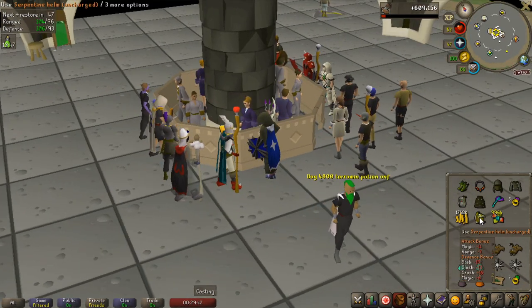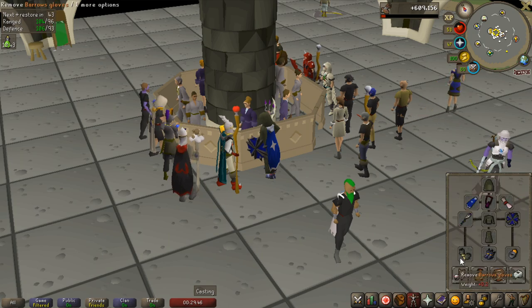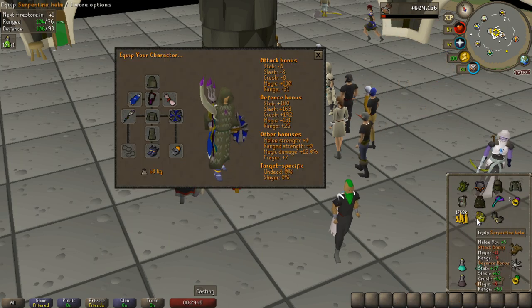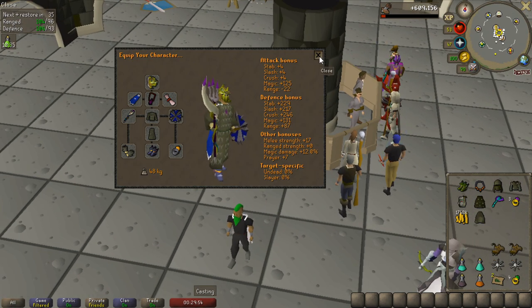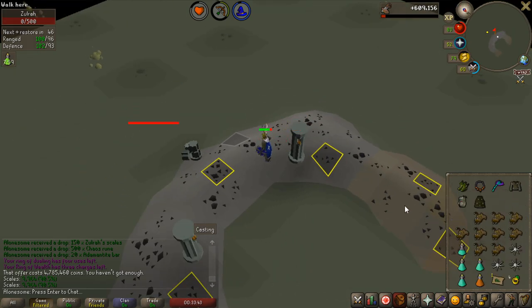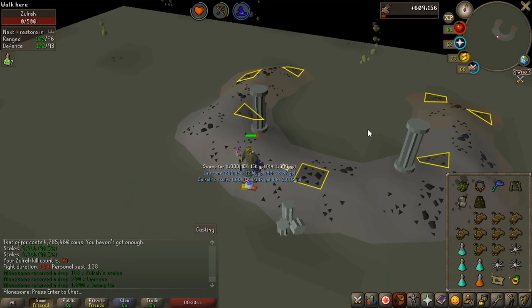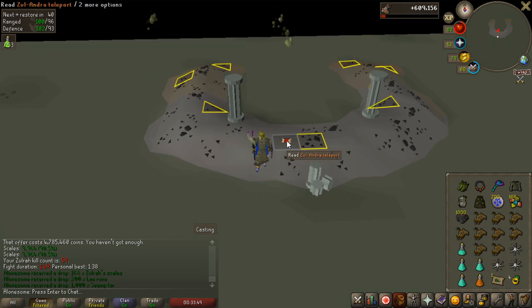I'm going to make another purchase: the Serpentine Helm. I had about 9k scales, so I just put them into the helm instantly — I got all of them from Solra. The reason is I don't have to bring an anti-venom, and also I don't have to bring a helm switch. First kill with the Serpentine Helmet — look at the kill time: 1:49. Not too far off my PB, and it is so relaxing to use.